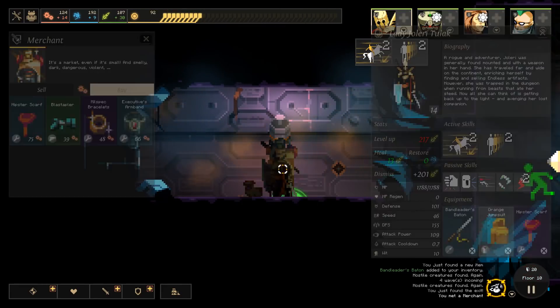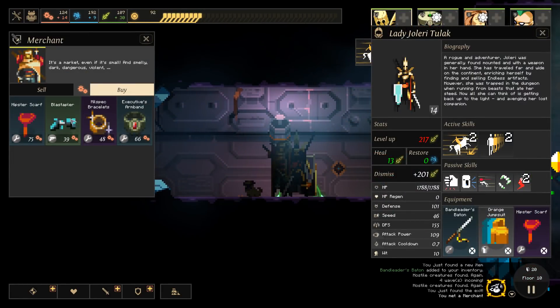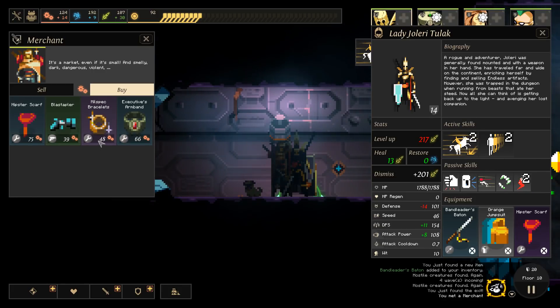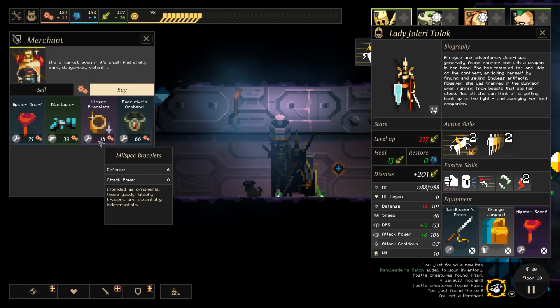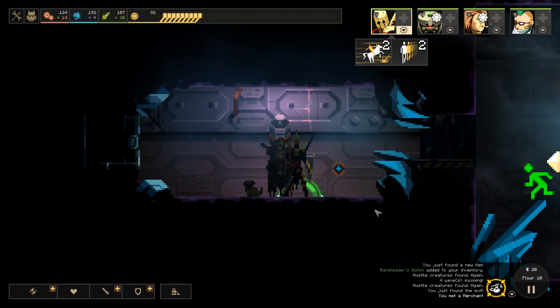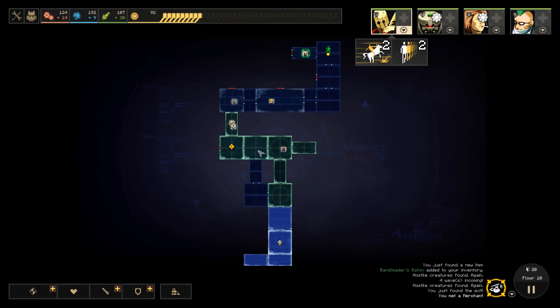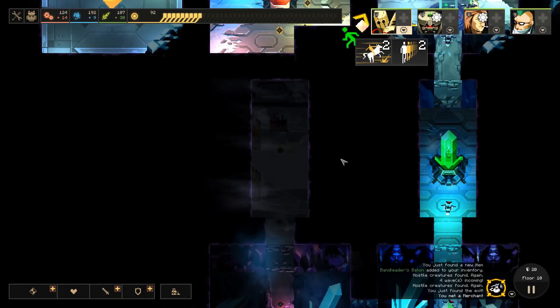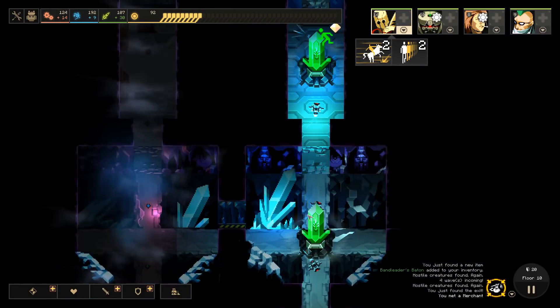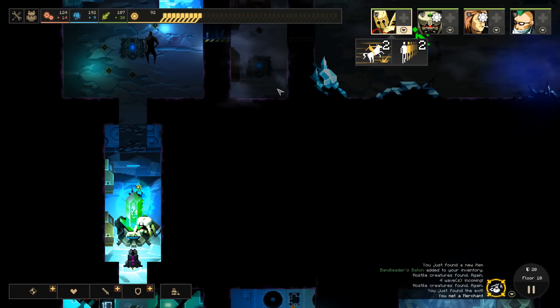We got a merchant of industry. Another hipster scarf - it is of lower quality than ours. A gun we don't need. Mil-spec bracelets, which are just defense and attack power. He has nothing of value - he's a low-value merchant. We could try to build a shop somewhere and then have him man it, but I think it's probably not worth doing. Which means the only thing to do is just push on here.